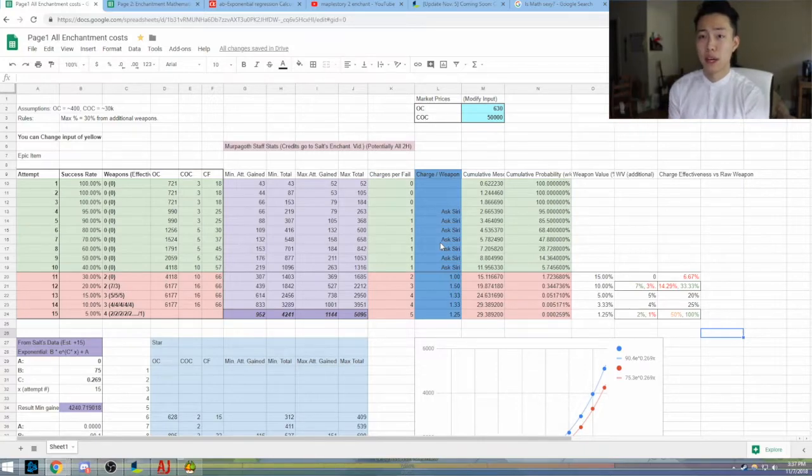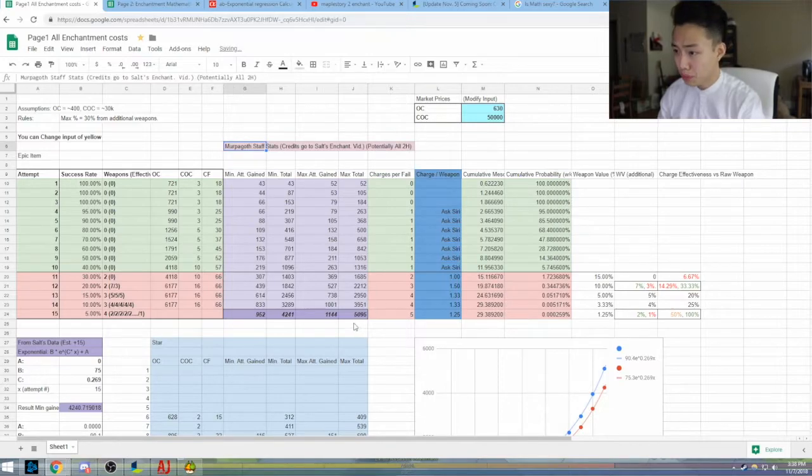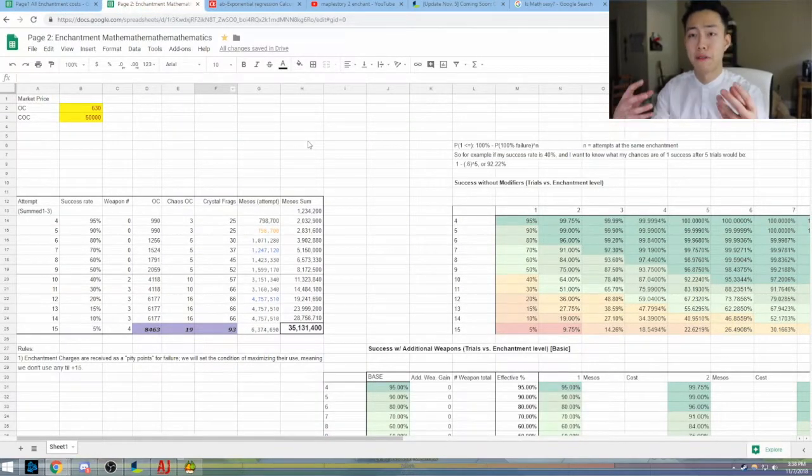So yeah, this is all purely for you guys. It's meant to help you understand the stats and numbers behind what you're doing at each stage in the enchantment process. I'm not going to go over the basics — I'm assuming you already know how to do that. Salt or Maple Weeb probably have a video on it. I will say, I'll give some credit to Salt. He did provide information that I extrapolated a lot of the stats from in his YouTube video. Now it's into my contribution and analysis.